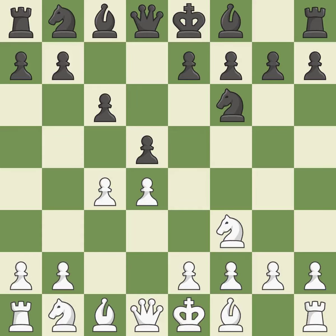When c6 is played, the d5 pawn is supported and the queen can grow on the queen's side. e3 supports the d4 pawn and allows the light-squared bishop and queen to develop. Bg4 develops the bishop and pins the knight to the queen.